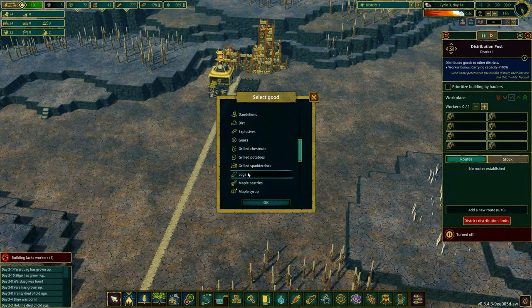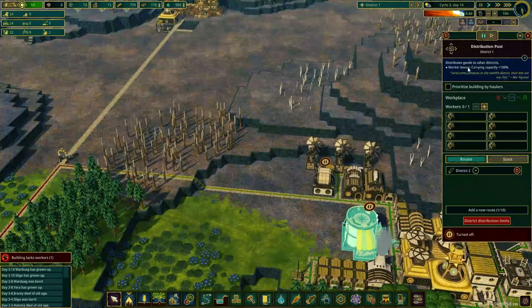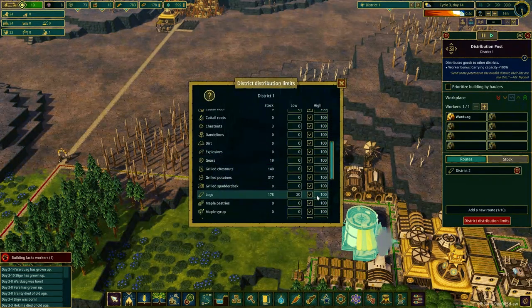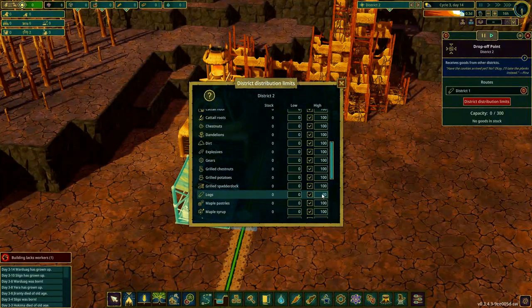Now if we select the distribution post, add a new route, and click on the drop-off point, we can select the resource we want to send. First we want to send logs, so we scroll down and select logs — now the distribution post will start sending logs. To manage the amount of resources being sent, we go to the district distribution limits. We should set the low limit on the sending district — by default this is zero, meaning we'll send that resource until we have none left. I'm going to set it to 100, so we stop distributing logs if we don't have at least 100. Next we set the high limit on the receiving district to something like 20 — when this district has 20 logs, the distribution post will stop sending more.